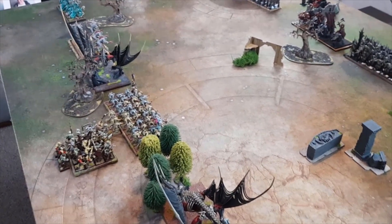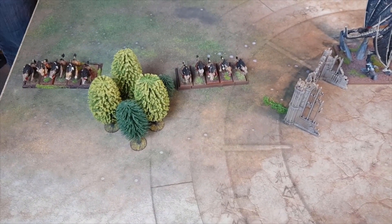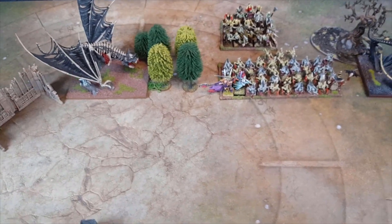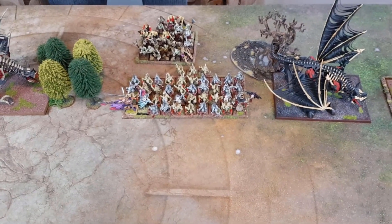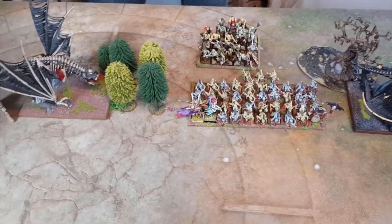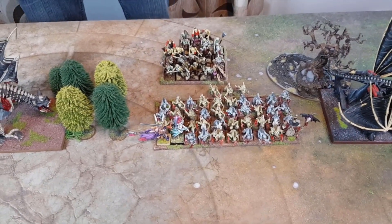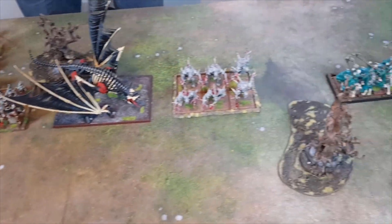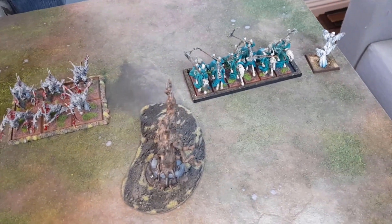Jay will talk you through the Vampire Counts and how they've set up. On the right flank we've got two units of Dire Wolves, and moving across, a Terrorgeist deployed sideways to maximise its move up the field. A big unit of Ghouls with Manfred, a Tomb Banshee, and Heinrich Kemmler in there. Then a Zombie bunker behind with a Necromancer. Another Terrorgeist. And to finish it off, six Crypt Horrors, six Hex Wraiths, and a Spirit Host on the end.